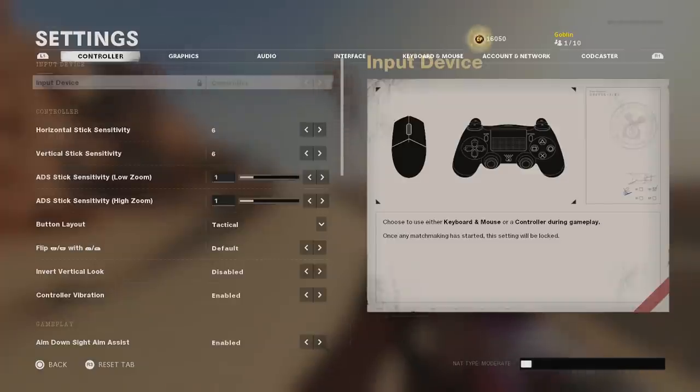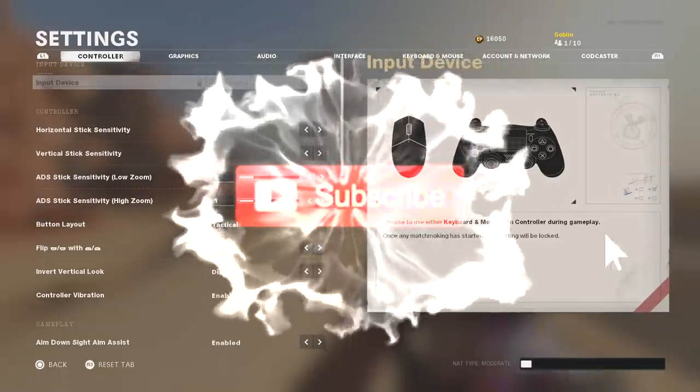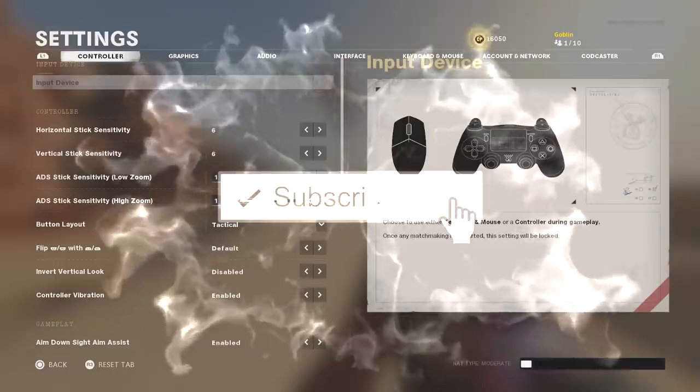We're going to go through every single thing you need to know in the settings — from aiming, to sound with your headset, graphics, field of view, and everything. This is already my second video and the game's only been out for a little bit. Drop a like, subscribe if you're new, and turn on notifications because a lot of Cold War content is coming your way.